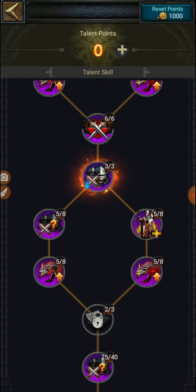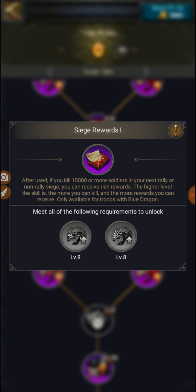These luxury rewards are very good rewards you get when using the Blue Dragon and attacking a castle. This skill — after use — if you kill 10,000 or more soldiers in your next rally or non-siege, you can receive rich rewards. The higher the skill level, the more you can kill and the more rewards you receive. This is only available for troops with the Blue Dragon, meaning your legend should include the Blue Dragon.